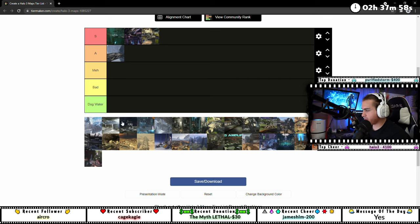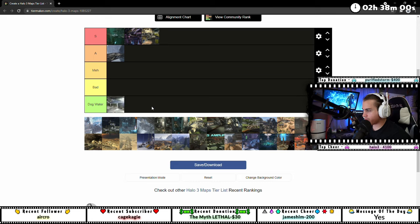Edge is dog water because it was built with sprint in mind — you could tell you were supposed to have sprint on this map. It's kind of weird walking around it without sprint. It's just a circle, and going in the middle is weird because once you're in the very center you're just so exposed and there's nowhere to go — you're just on like a little platform.